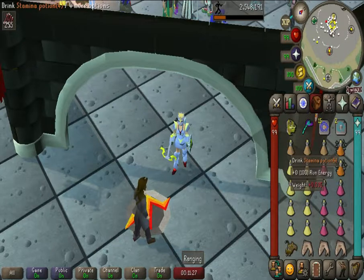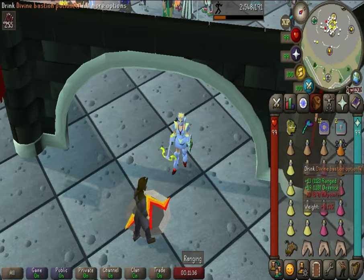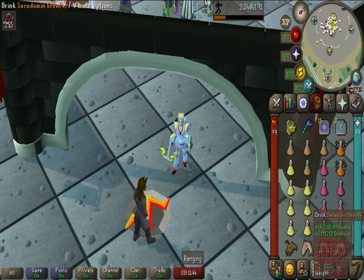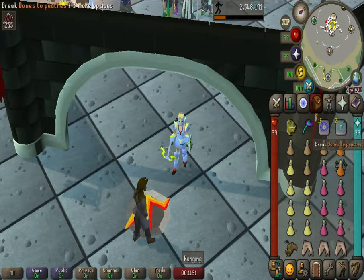A lot of people may judge me for what I have, but I am more of a newbie on this. I have four Stamina Brews, two Divine Bastion Potions for increased defense and range, seven Super Restores, seven Saradomin Brews, three Sharks while you are attacking those 40 guys — just a nice little way to eat up — and then one Anglerfish. You have Bones to Peaches — you can bring as many as you want.